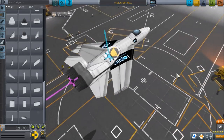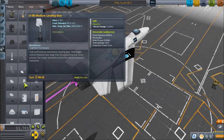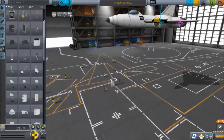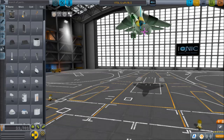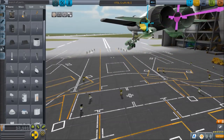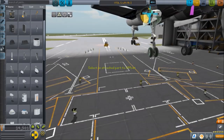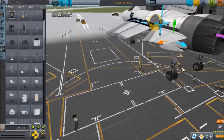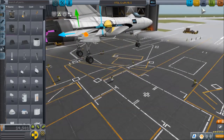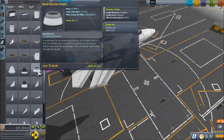Before you put any VTOL engines on, it's best to just test the plane and make sure it flies. I'll put on some landing gear, which I always have trouble with because I'm bad at placing things. Speaking of which — flying — you need intakes, of course. Without intakes, your plane will not fly, so I'm going to add some intakes.